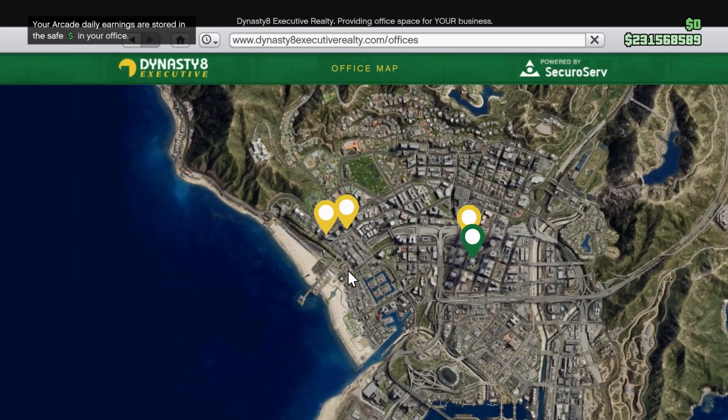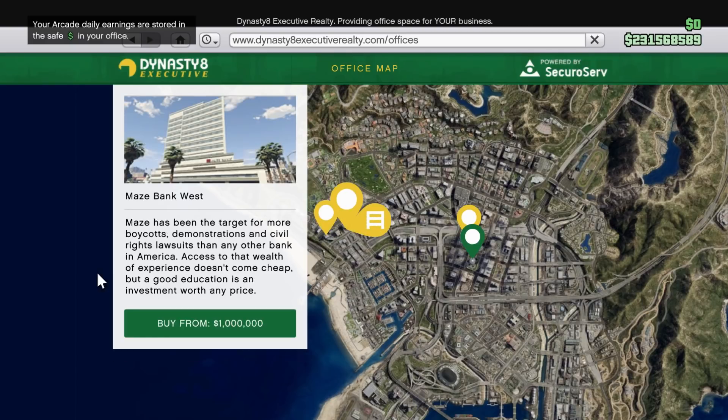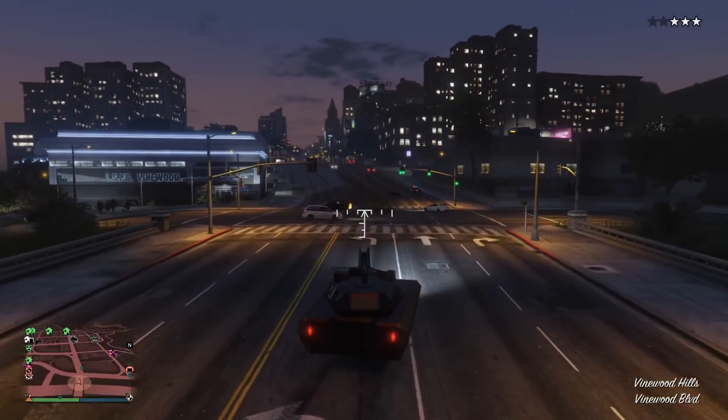If you're a Twitch Prime member and have it linked to your Social Club account, you'll get 80% off the Maze Bank West Office and Mission Road Nightclub properties. Those are actually pretty decent discounts — getting an office for only $200,000? That's not bad.